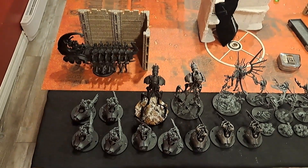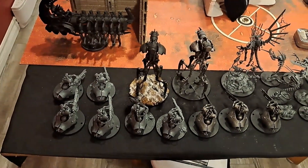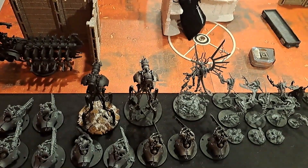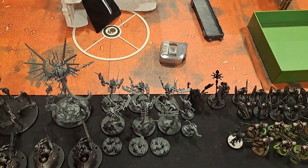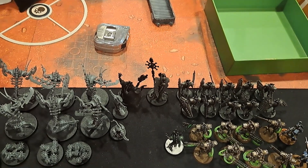DeMittens is going to be using the Canoptic Court. He has 1990 points. He has three units of heavy destroyers, all with the big Gauss cannon, a Doomsday Arc, two Doomstalkers, a Void Dragon, two squads of Ophidian destroyers, a squad of scarabs, and a Stormlord who's just going to stay standing by himself for farming CP.